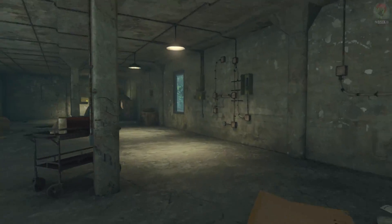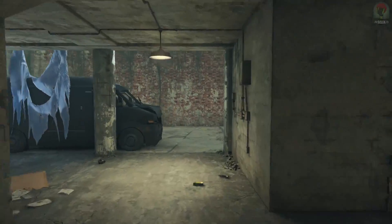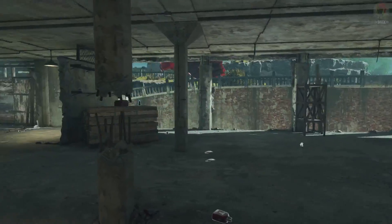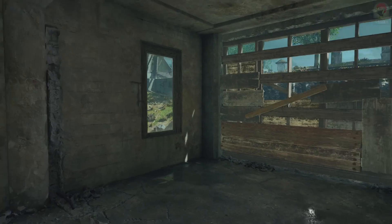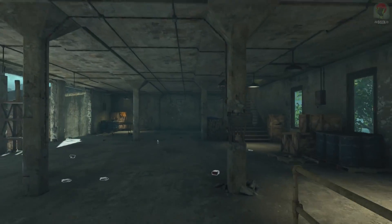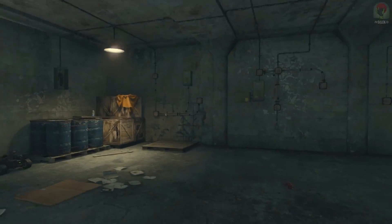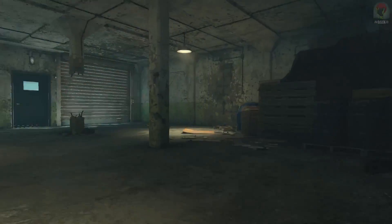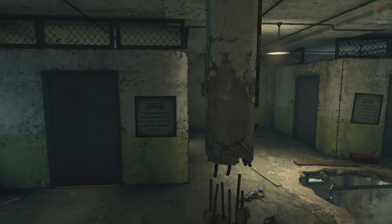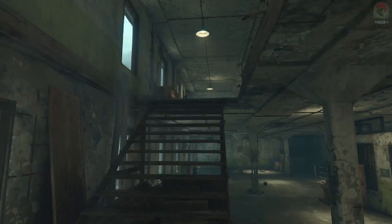We won't recognize this section from either Mob or Blood because we couldn't play in it before, but if we make our way upstairs you've got a lot more power room-looking areas which is really sweet. Making our way through, there's not too much to see, but finally upstairs you'll find lots of stuff lying around. There is so much detail absolutely everywhere.